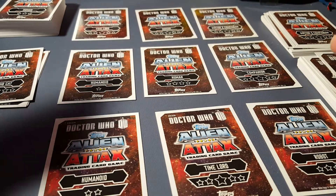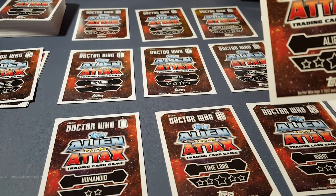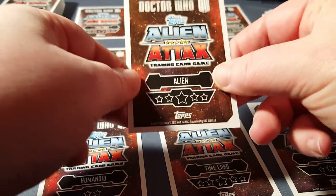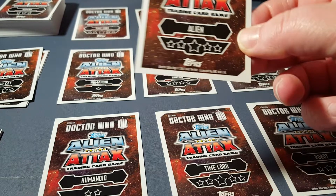Now the other player would be the aliens, so let's grab some aliens. Here's an alien, and they would set up their board like so. They could pick whatever cards they wanted to go with the alien side. So they set up their board.